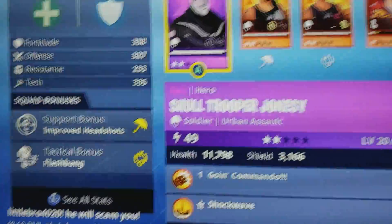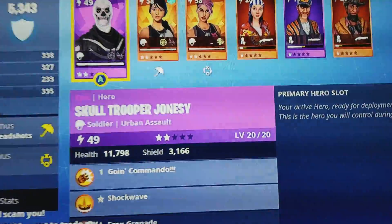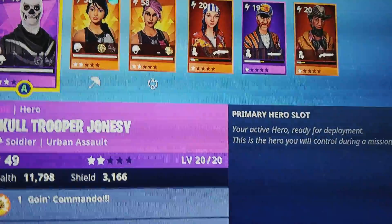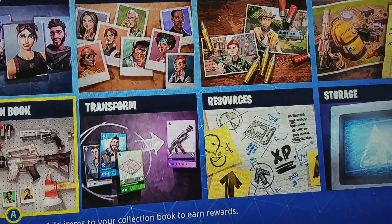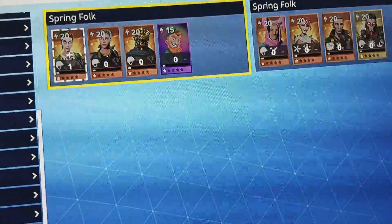Power level 49 has a decent amount of health and stuff. But I'm honestly really happy right now because, as I said earlier, every single day since this event started I've been playing for hours and hours every day just trying to get the Skull Trooper. And it finally happened — I've been trying for so long, so I'm extremely happy right now.